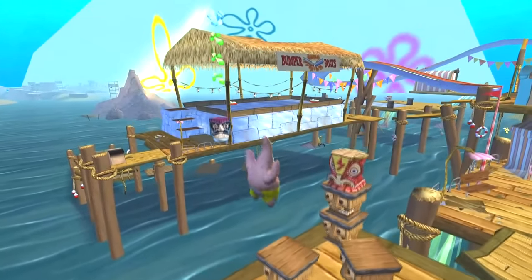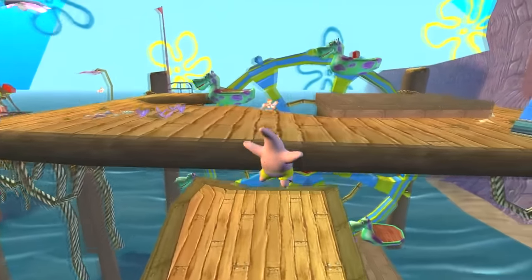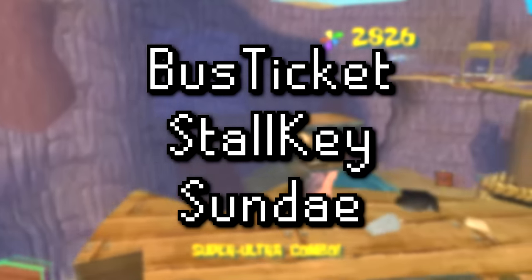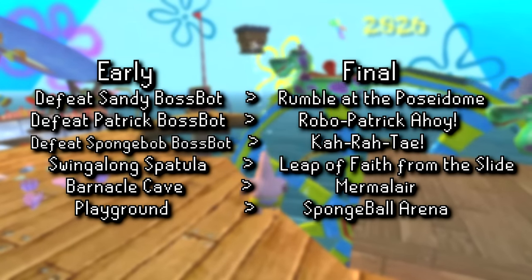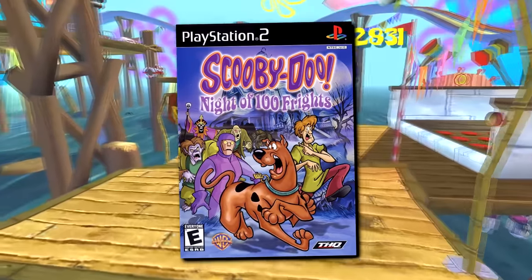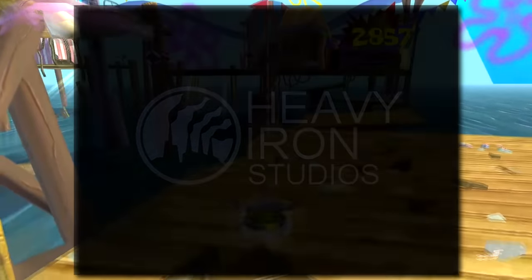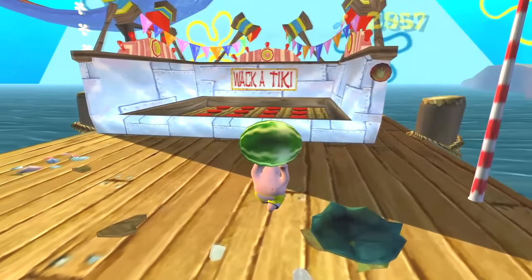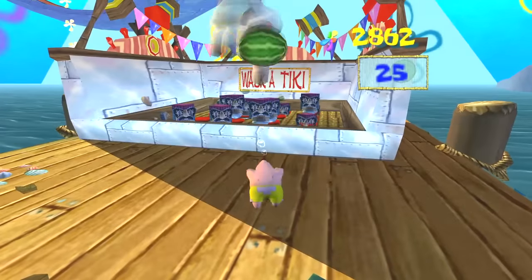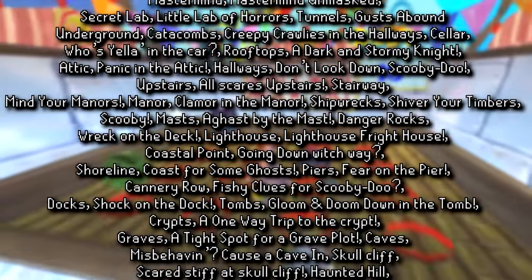With unused audio out of the way, time for unused text strings. First, text references to some unused items: a bus ticket, a stall key, and a sundae likely the one we went over. Then early names for some stages, and several text strings related to a completely different game — Scooby-Doo Night of a Hundred Frights. Heavy Iron Studios developed both games, so these are probably left over from that development. The text leftovers include all mission names from the Scooby-Doo game, a message asking the player to insert the Scooby-Doo disc, and on the Xbox version, a long string referencing Scooby-Doo content.